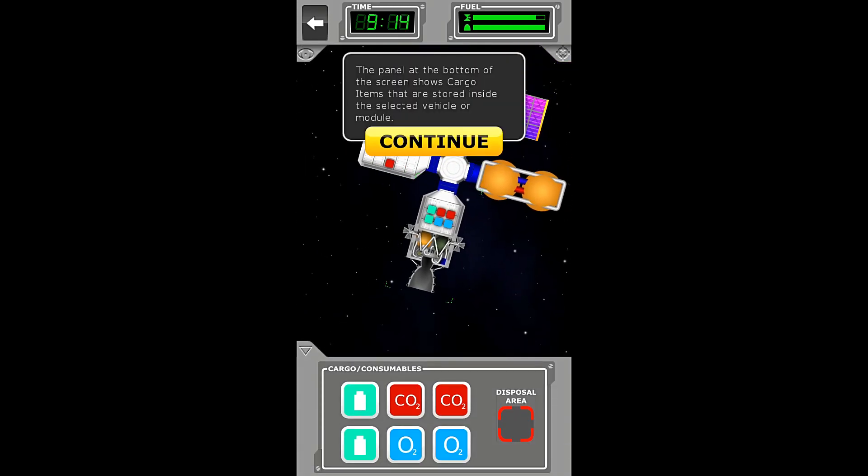The panel at the bottom of the screen shows the cargo items that are stored inside the selected vehicle or module. You can also see the items inside the module itself — two batteries, two CO2 scrubbers, and two oxygen modules.